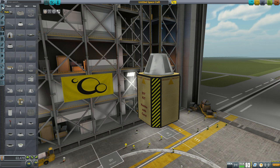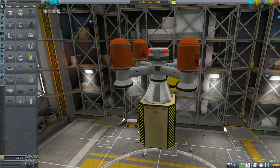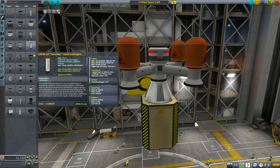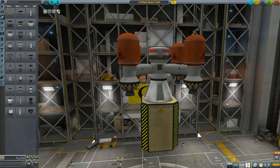For that we provide one non-essential auxiliary part: the Space Crane. Its use is optional, but it's handy because it has an integrated core reaction wheel, RCS thrusters, and everything that is needed on the final stage.